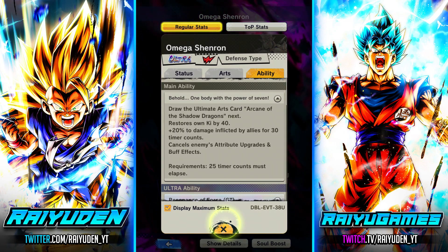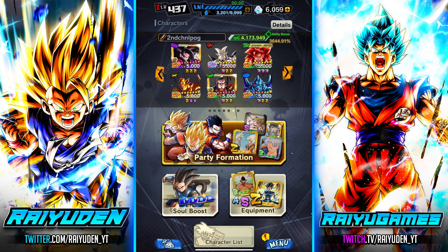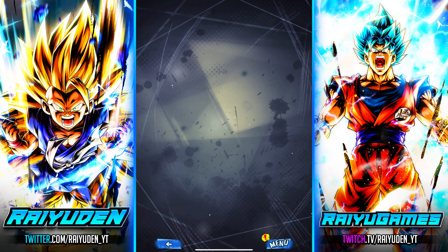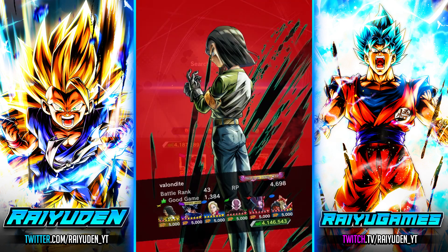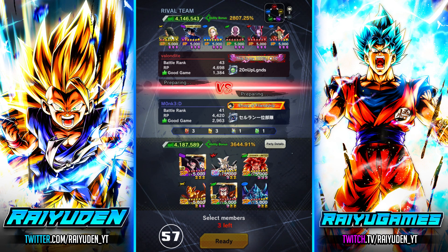We're going to go ahead and take a look at him on the exact same team we originally showcased him on — the purple Super Saiyan 4, Super Saiyan 4 Gogeta, the Shadow Dragons, and Super 17 as bench — just to stay consistent. In terms of equipment, I gave him the same stuff: defensive equipment, double strength with special move. Anyway, enough about that, let's give it some PvP.